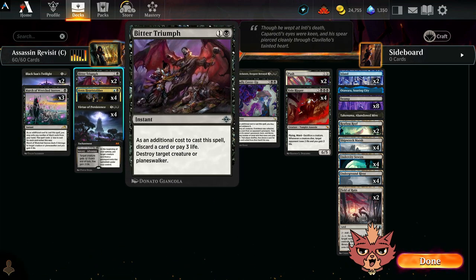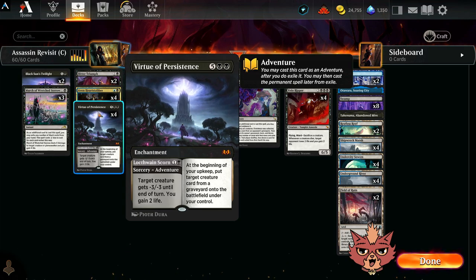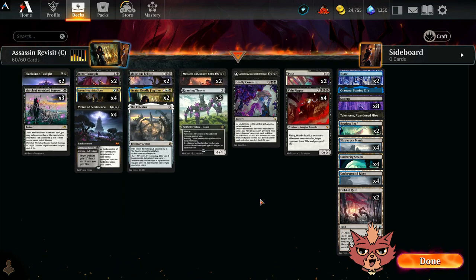All four Virtues were pretty good, but I could see dropping to three and going up on another piece of removal that's successful for what you're seeing. More utility removal could be good too — like Shieldred's Edict, having the ability to sacrifice or also hit planeswalkers. Bitter Triumph does hit planeswalkers too — but sometimes there's a creature you can't hit because of ward, so dropping to three Virtues and adding a Shieldred's Edict wouldn't be an issue.